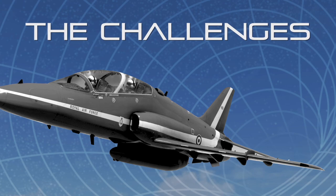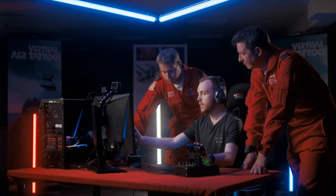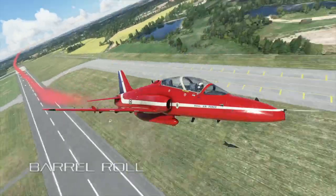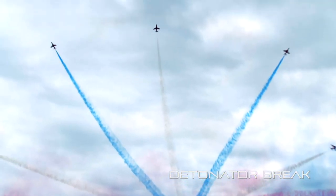So guys, welcome. Here's our setup — that's a serious bit of kit. The challenges we're going to do: we're going to do three challenges that you do in the jet. We're going to perform a simple loop, we're also going to do a barrel roll, and also the detonator break. Sounds good, let's do it.